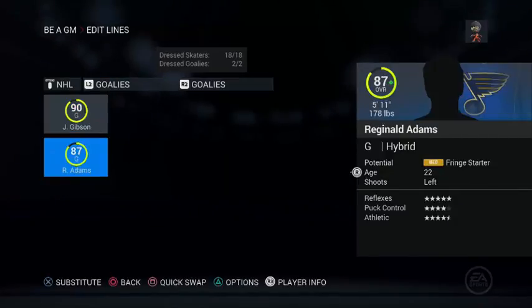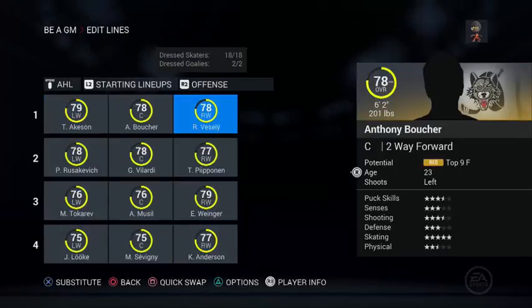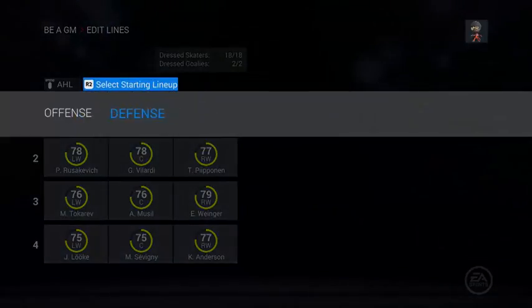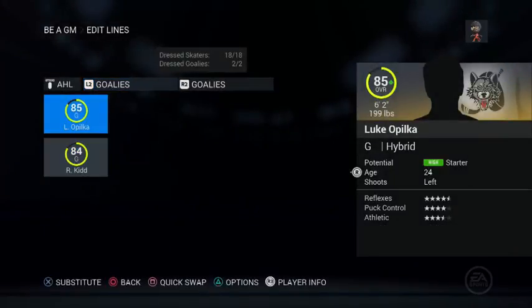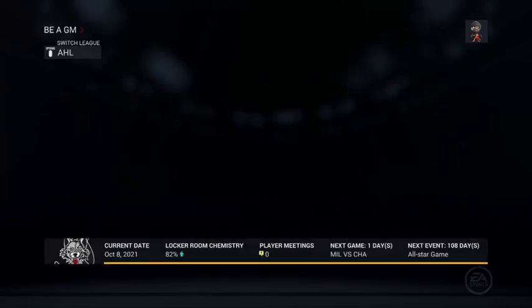Let's see goaltending. This is the issue — we have a 22-year-old and we might have to do something there. We have to start drafting forwards; defense is pretty strong I think. We're gonna start trying to draft forwards — my defense is pretty good and goaltending is good, so we'll do this draft looking at the forwards.